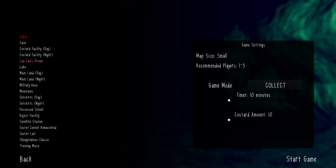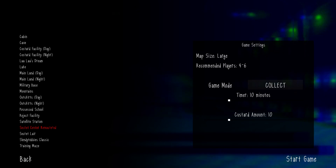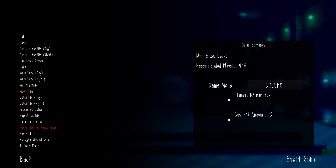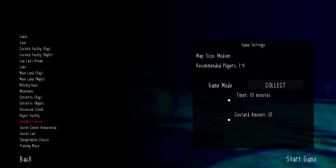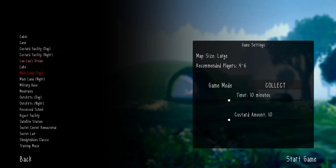Oh my gosh, Secret Center Remastered is right here! This was one of the most popular maps in Sindy Tubbies 2, and we finally get it in Sindy Tubbies 3. Originally Secret Center was just this one room, but now it's a remastered version — it says 'remastered,' so it's not a completely different version like Satellite Station, Mainland, and those other maps.